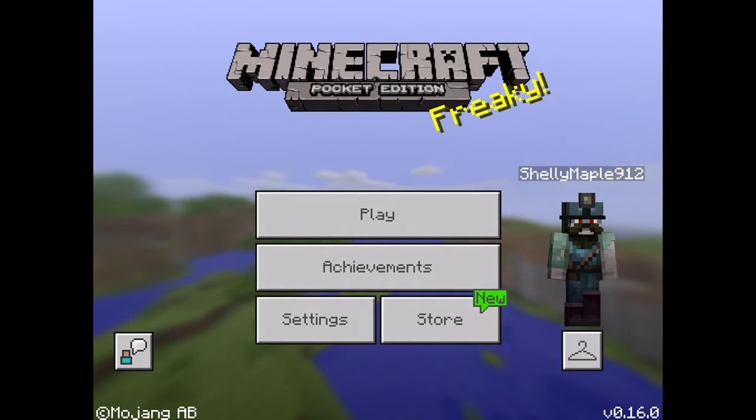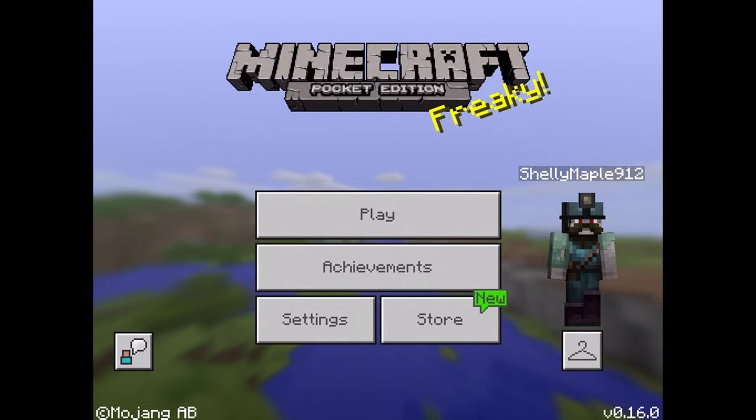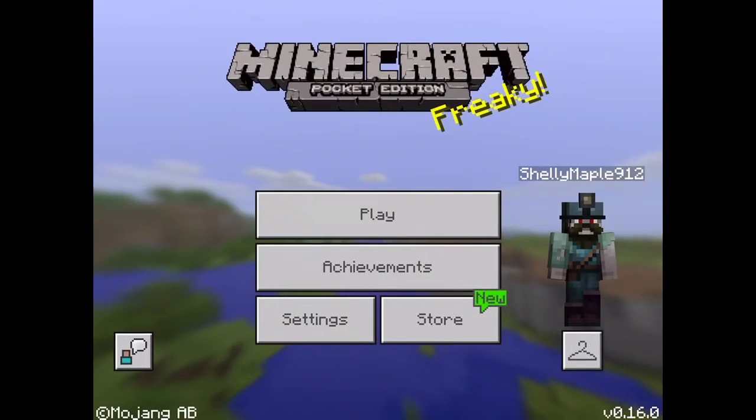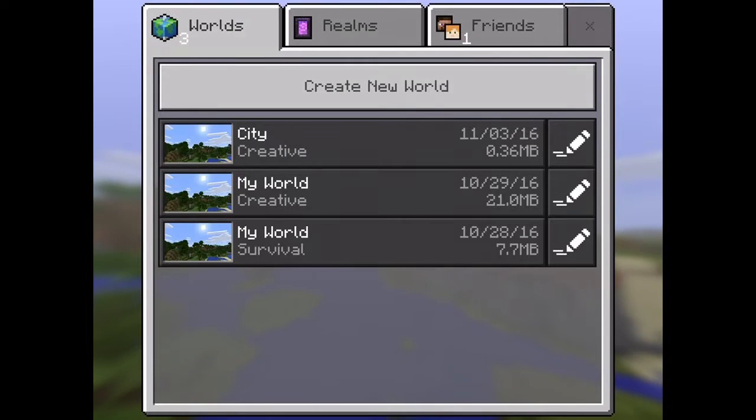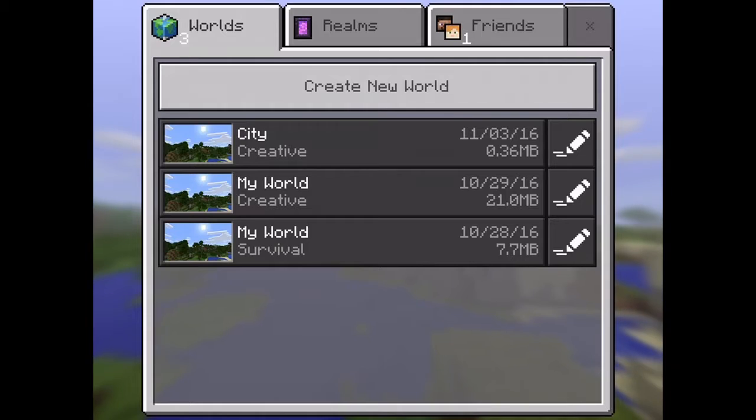Today I'm going to be showing you how to get add-ons, which is actually pretty easy. All you need to do is go on — so like if you click play and create a new world, you're going to have add-ons. Now what add-ons basically do is they modify your Minecraft game. They're kind of like mods.